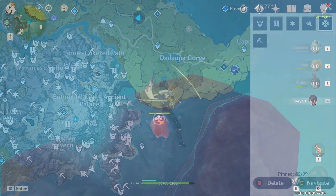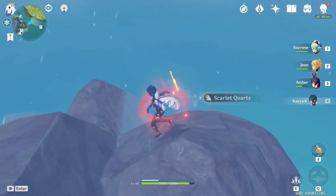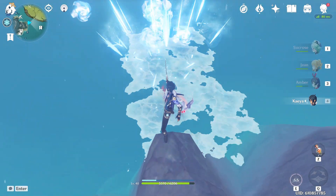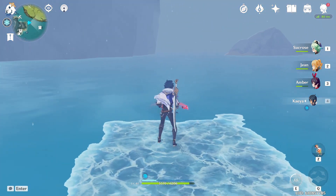The 77th location is right here. What you're going to need to do is use an ice hero — I use Kaya — and then you're gonna have to go to the left a little bit on the ice and then you're gonna have to shoot it with a bow character.